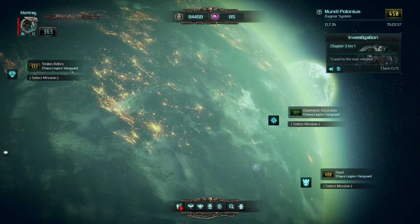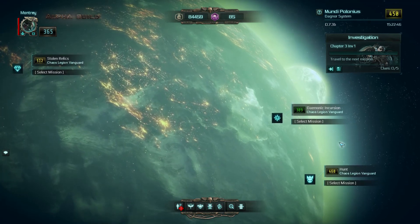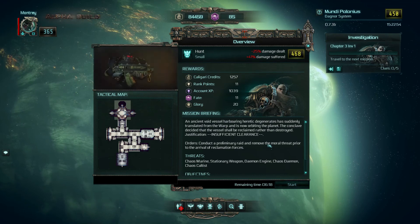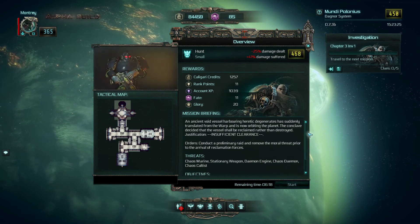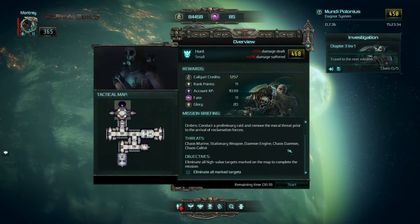We will try it out and see whether we're going to make it or not. I would rather prefer to do the demonic incursion, but I think we did that last time, so we just go on with this little hunt here. Mission briefing: an ancient white vessel harboring heretic degenerates has suddenly translated from the warp and is now orbiting the planet. The conclave decided the vessel shall be reclaimed rather than destroyed. Orders: conduct a preliminary raid and remove the murder threat prior to the arrival of reclamation forces. Objectives: eliminate all high-value targets on the map.